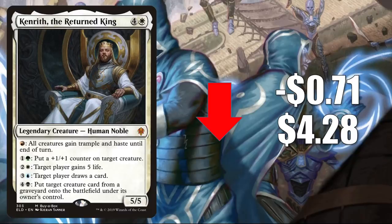Number five is Kenrith, the Returned King. This is the non-foil copy. It goes down 71 cents to $4.28. I'm sure this will continue to see play in Standard and Fires builds this season, but you can find one copy in the 2020 Challenger deck, Allied Fires.